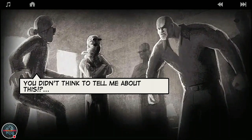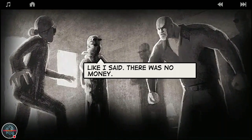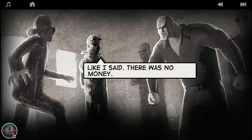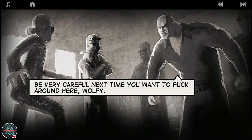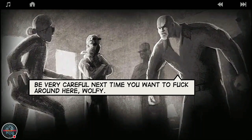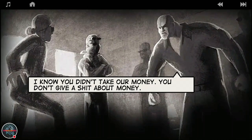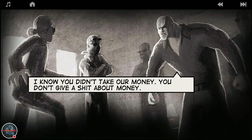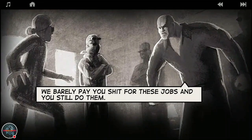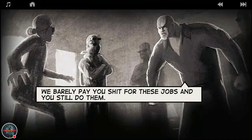'Look, you want to kill Lone Wolf? Like I said, there was no money - no money, no deal. Be very careful next time you want to get around here, Wolfie.' He calls him Wolfie like a child. 'I know you didn't take the money. You don't give a shit about the money.' Lone Wolf isn't working for money - he's working for the assembly or for himself, not taking a single buck.